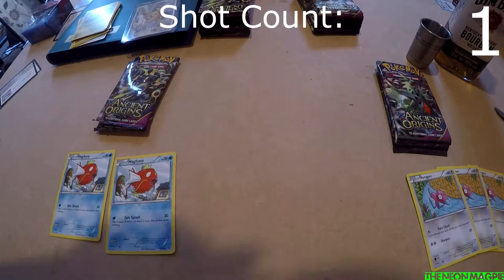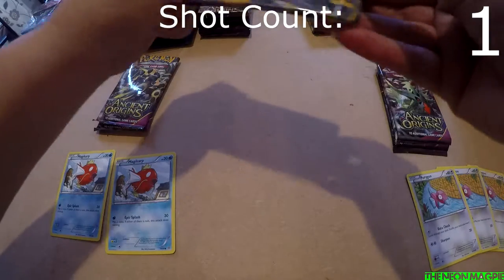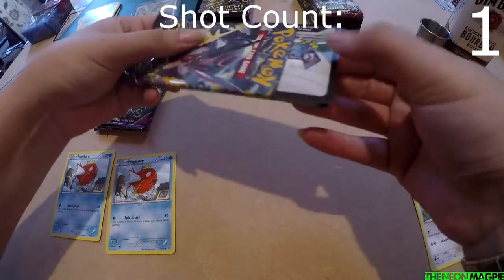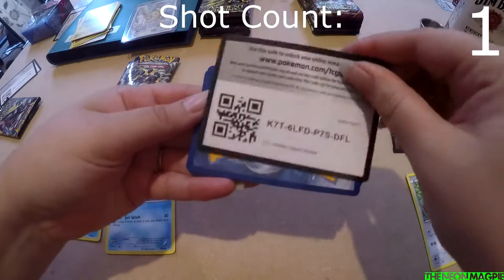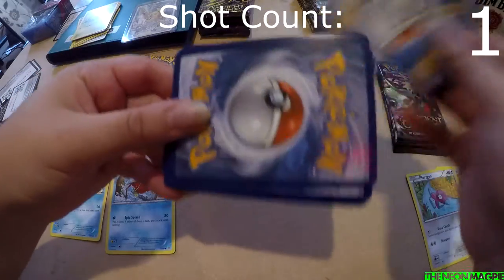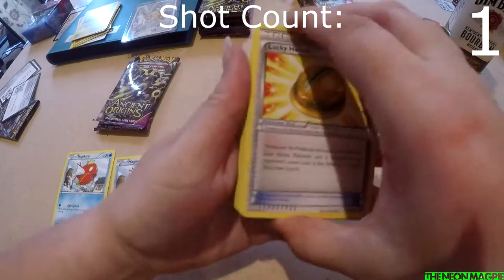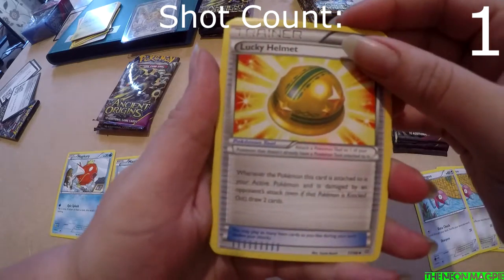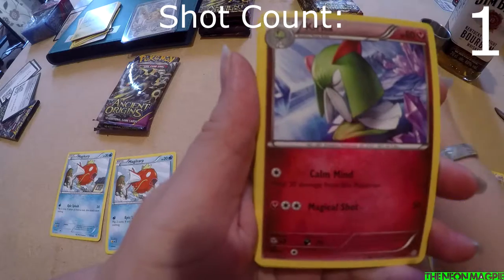That first Jim Beam shot is getting to me. Can't get the back. These are all done sequentially. Split the back a little bit. One, two, three from the back. And we have a Lucky Helmet. Ampharos Spirit Link.